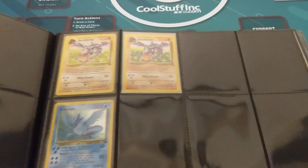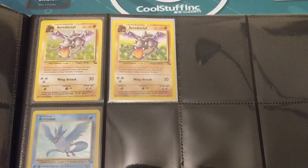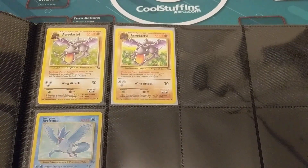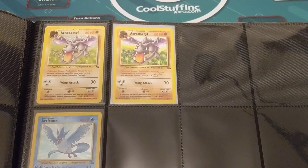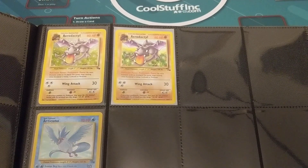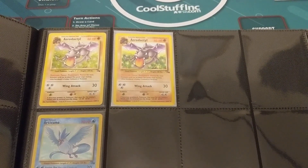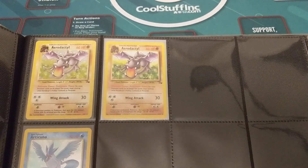Starting off we have the iconic Aerodactyl — he's the cover card in one of the packs. He was on a lot of the promotional items and he's an actual Fossil Pokémon. The episode where they discover the fossils and Aerodactyl makes Ash's Charmeleon evolve into Charizard out of pure spite, just so he can grow some wings and fly and catch up to him — it's such a great episode.